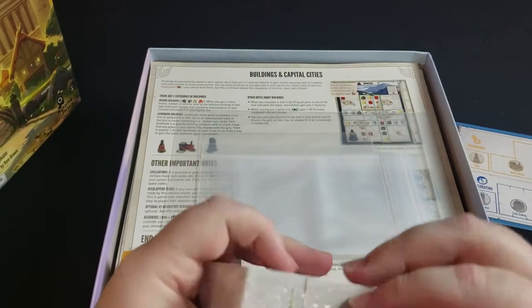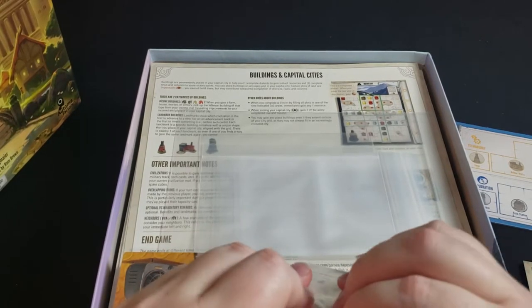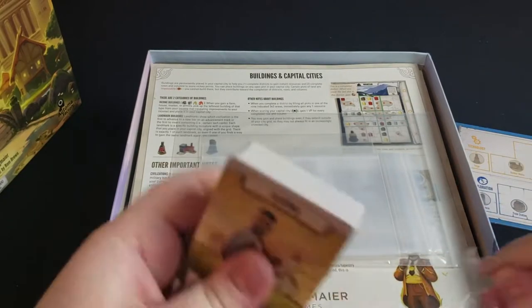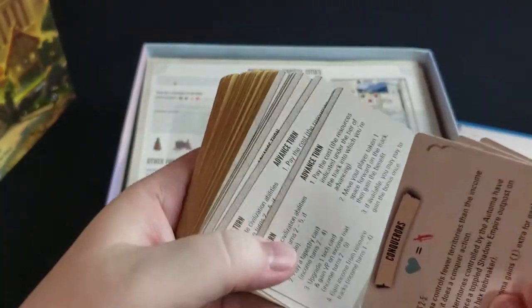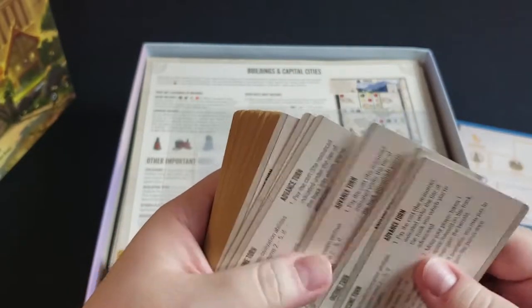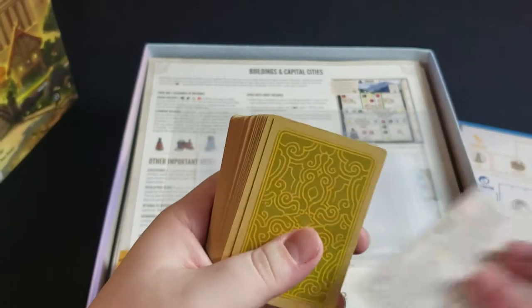This does come with a solo mode, as most newer Stonemaier games do, and it looks like at least the ones in back here are for that solo mode. I'm not particularly familiar with many of the solo modes, so I'm going to put those aside. We've got what just looks like a couple of cheat cards here that explain how the game works.